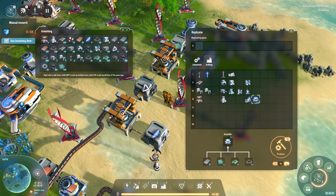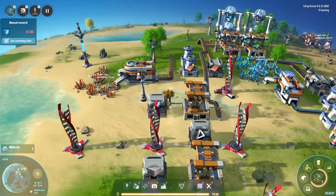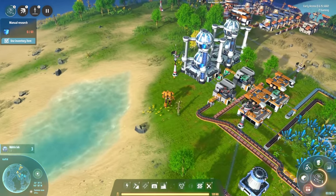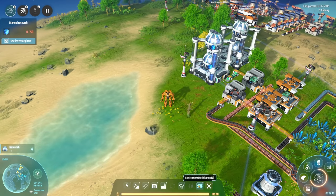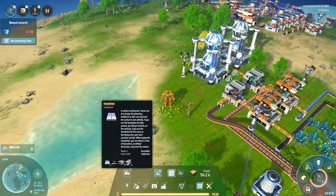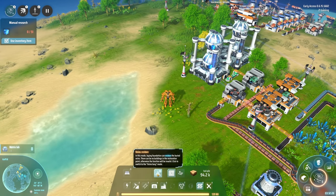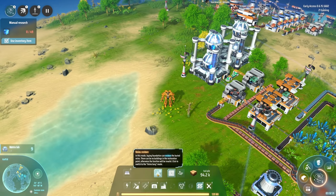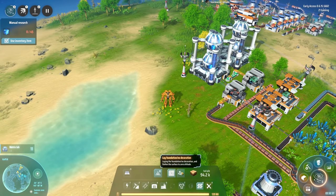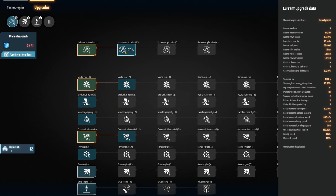I can make 13 of them, let's do four, four, four. We're gonna start making some stuff because we need to get the red jellies going if we want to unlock other things. We unlocked environment modification - a foundation. I don't have it yet because we don't have steel. With foundation, laying it can restore the buried veins, but there can be no buildings in the restoration point.